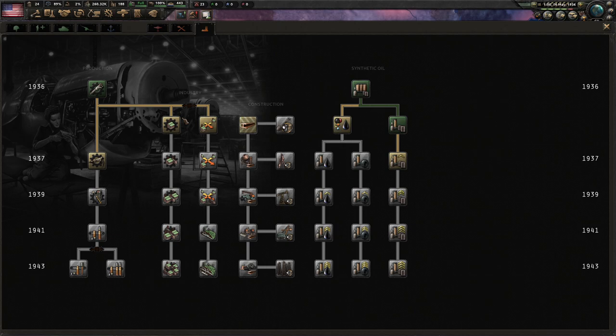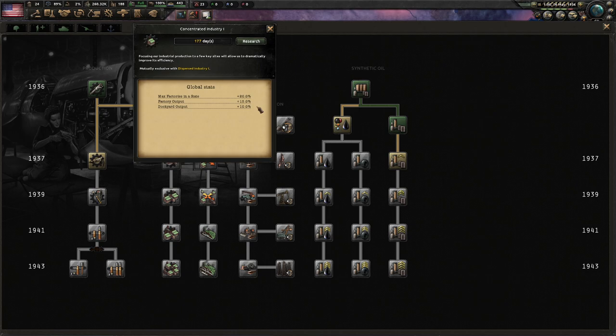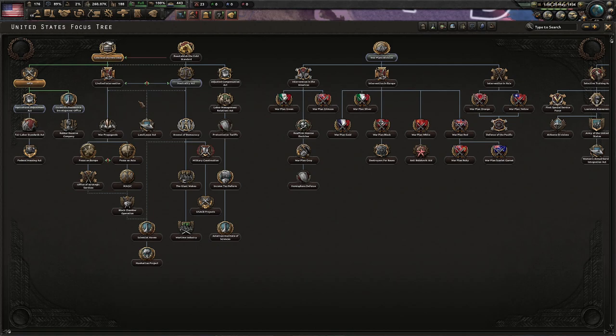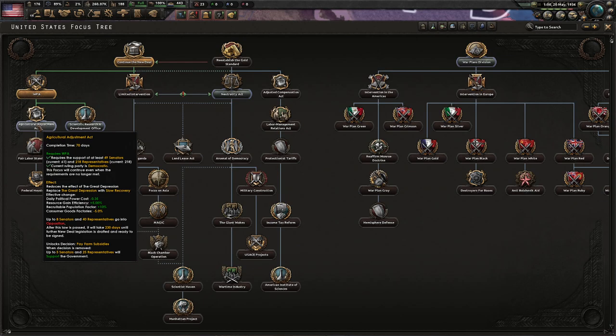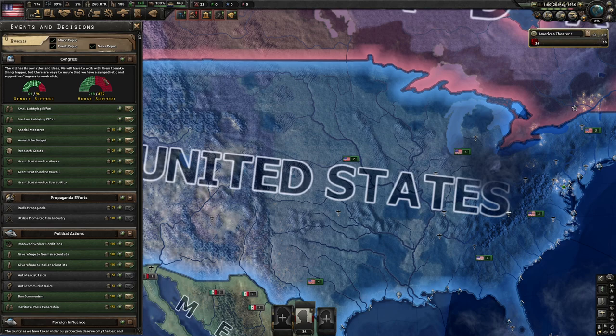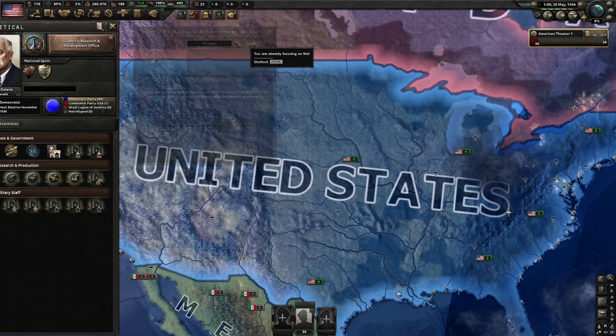We're researching more stuff here. So now we built a bunch of destroyers and have all these free dockyards. Let's put them on — let's do some battleships. These are battleships one — they're not going to be that great but I'll get them out. And we just finished another destroyer here — a Sims class destroyer two. Also a representative just gave a speech and 25 more representatives support the government — that seems like a lot more than it should be, but that's cool.